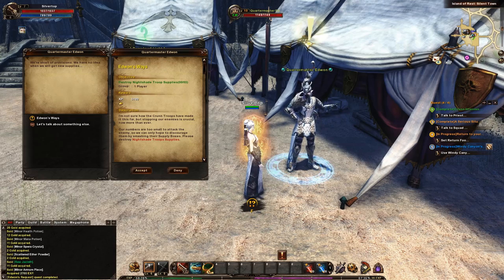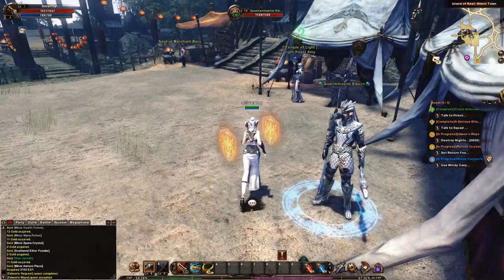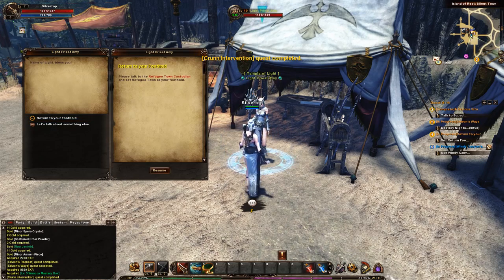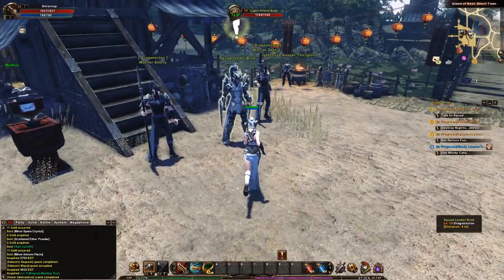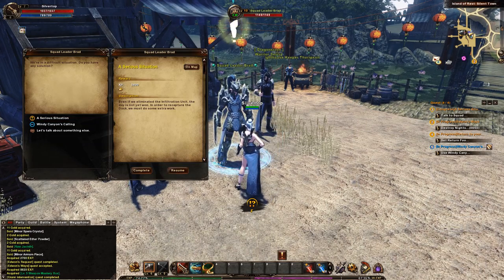Destroy Nightshade troop supplies. Complete, thank you. Return to your foothold — please talk to Refugee Town Custodian and set Refugee Town as your foothold. Okay, I don't know what that is. Nice armour dude. Complete that.